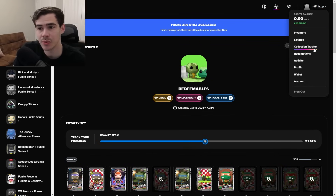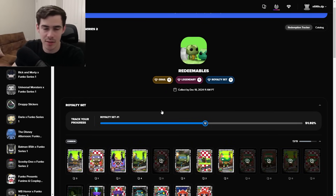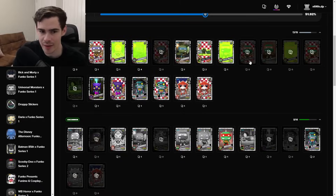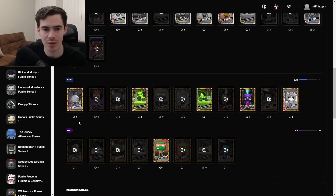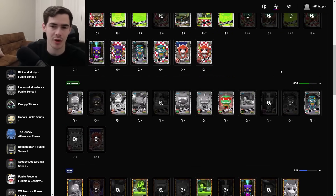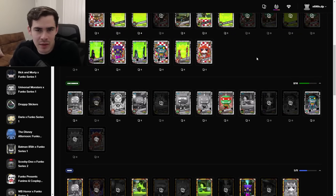If you click your account on the side, you'll see something called Collection Tracker. If you click that, it'll show you your progress to the royalty set — which is the way to get that Freddy Funko. From those two packs alone I got 52%, which is actually not too bad. I got a lot of commons, uncommons, rares, and then these are all the epics you need. Basically you need to collect epic, rare, uncommon, and common to complete the royalty set. Most of these cards end up being anywhere from 15 cents to $5 sometimes, so it's not crazy expensive — it really depends on if you love the Freddy Funko redeemable.